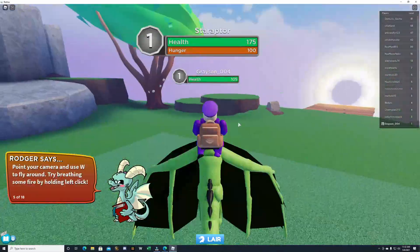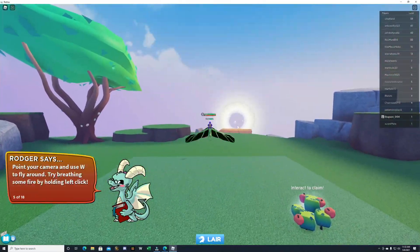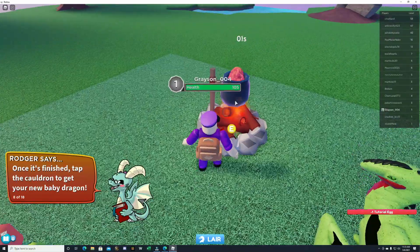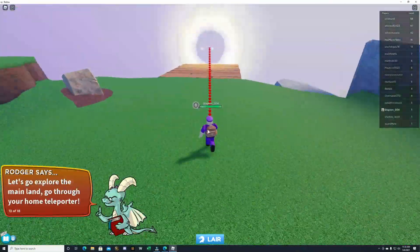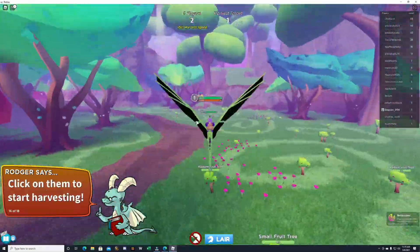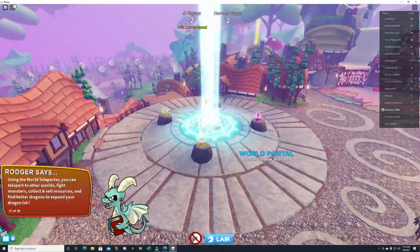Hey guys, welcome to Virgis Funhouse. We are in Dragon Adventures for Faye's week 4 badge. It takes you through a little tutorial here if you've never played the game before to kind of show you exactly what you need to do. So once you're finished with that, then you'll be able to start the quest.